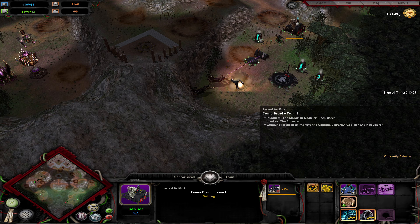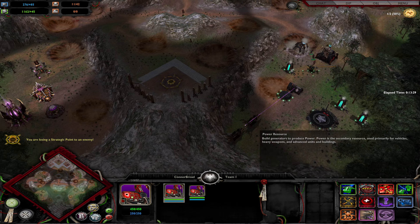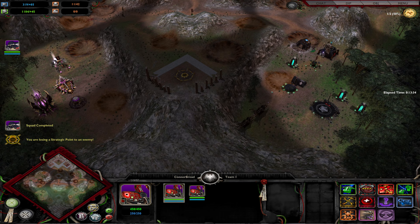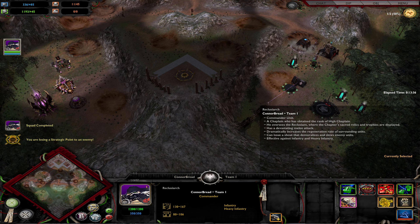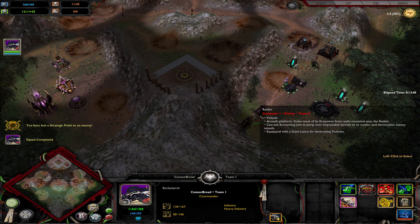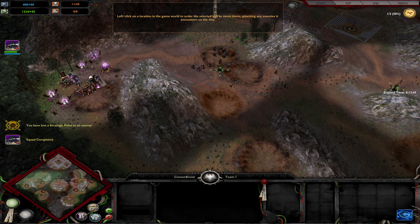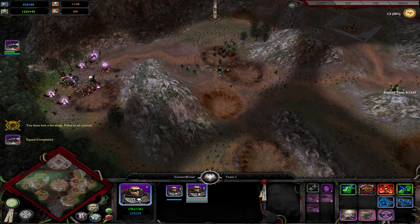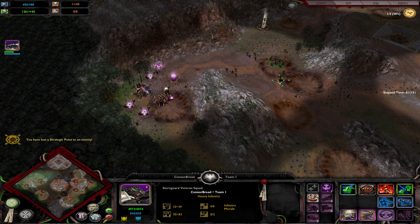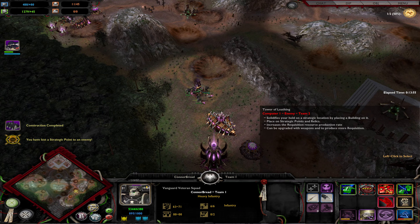Okay, seriously. Tech Marine. My Crozius is eager, commander. Receiving orders from the commander. Raven Guard! For the people! Start punching them, please. Scouts here — we will find any weaknesses. What location do you want to take?